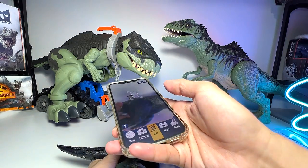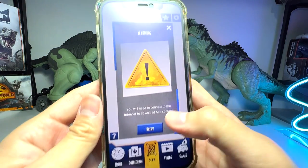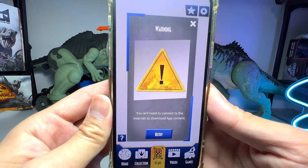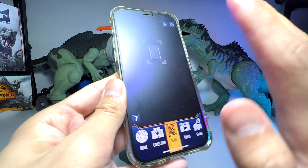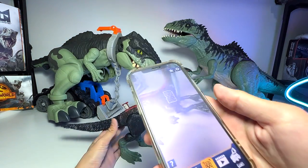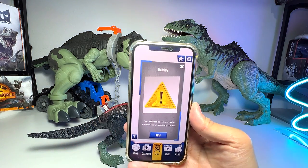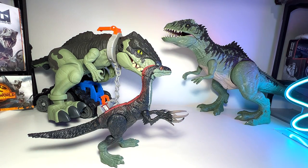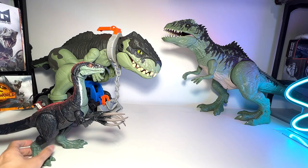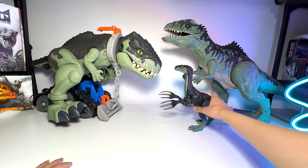Let me get my effects app — maybe we can do a quick scan. We're not connected to the internet at the moment because our basement Dino Dungeon connection is actually very, very weak. We don't have Wi-Fi in the basement. So that is our Therizinosaurus — let's put it here and move on.